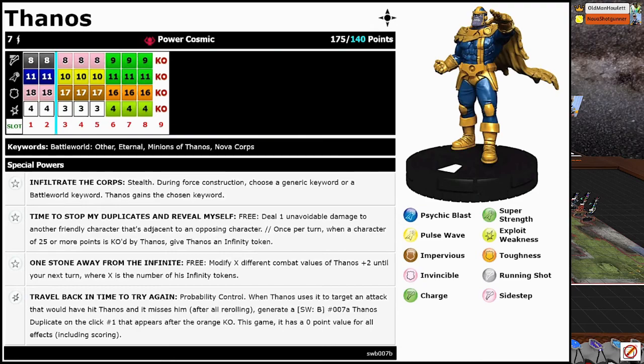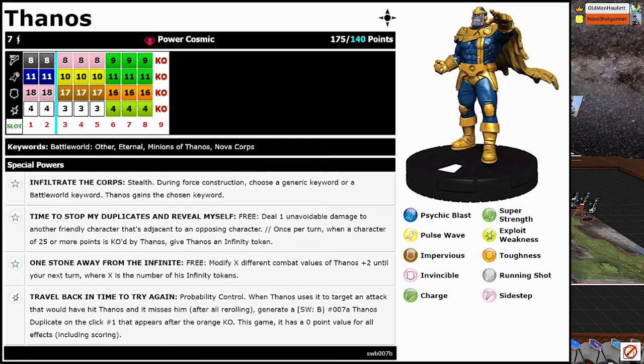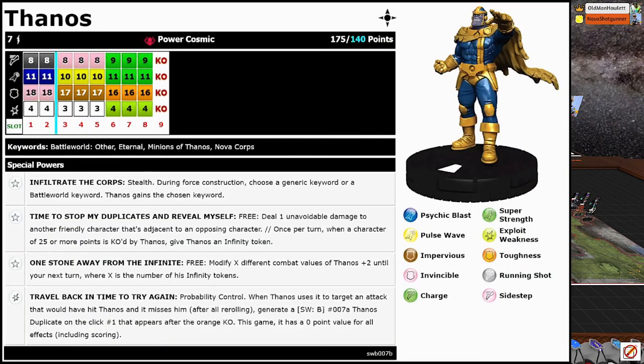He's got a lot going on. He's got Infiltrate the Core: Stealth during force construction, choose a generic keyword or a Battleworld keyword — Thanos gains the chosen keyword. This would normally allow me to make a themed team. So if I had picked Battleworld Asgard, it would have been a theme team except Chase Stein doesn't have it, so he was the one that broke it. But yeah, he'll pick that anyhow — he gains that keyword during force construction.